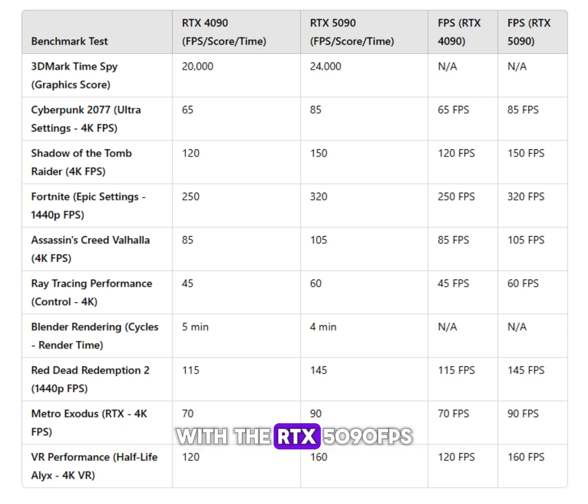Shadow of the Tomb Raider: with the DRT-X5090, FPS increases by 30, making 4K gaming even smoother.